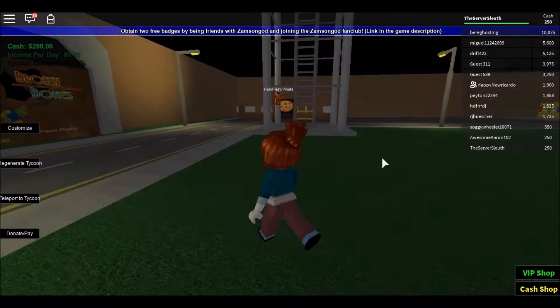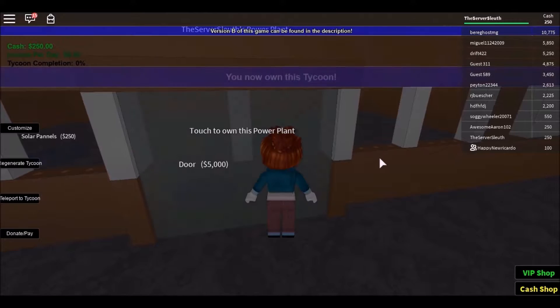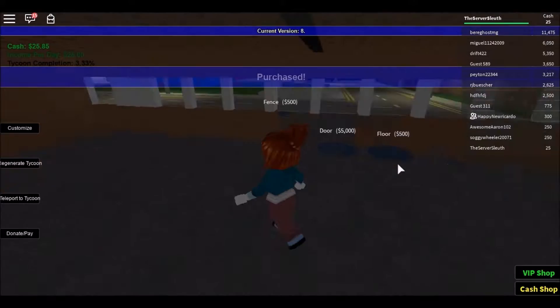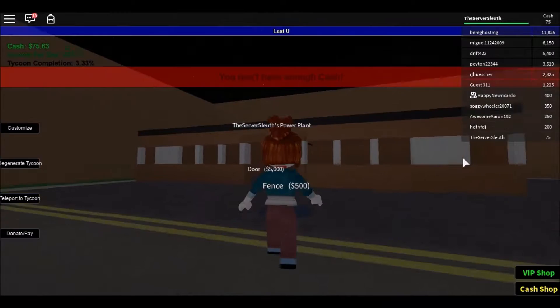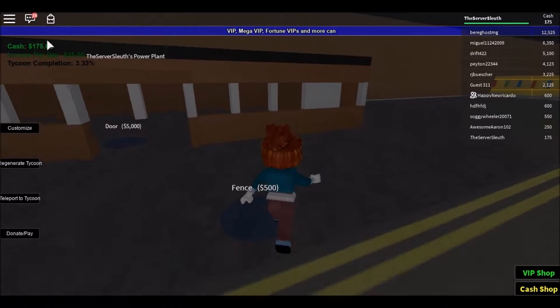Is that a pizza shop? I don't care about the pinata. Let's run the pizza shop. Oh, is that not pizza? What is that actually? Power plant? Let's own the power plant. This is working now — so like, we can get the solar panels right now. The other one was messed up. So we need a fence — we definitely need a fence for the safety of everyone around us. Now we're making an income per day of $25. We have the tycoon at 3.33%, and this is the current cash that we have.